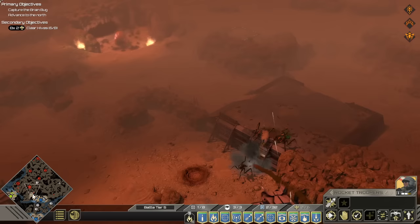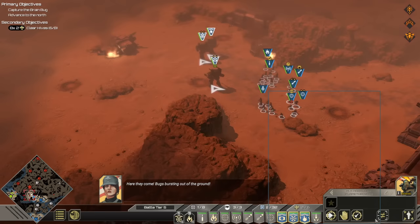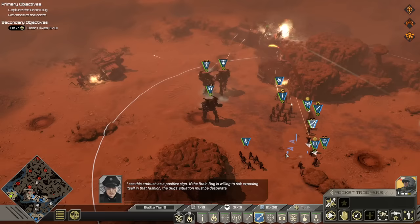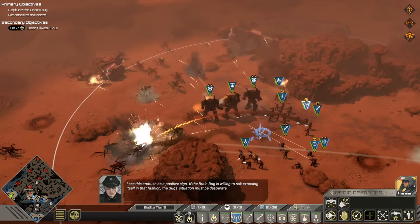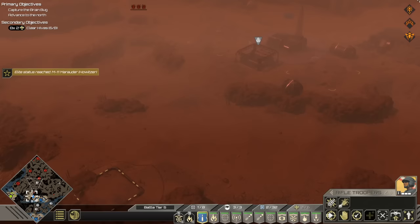I'm holding on to these supplies. Marauders lead the way, because lord knows. I will say the three Marauders don't really synergize very well — you want to make the Marauders that go with your group. Bugs bursting out of the ground. I see this ambush as a positive sign — the brain bug is willing to risk exposing itself in that fashion. The bug situation must be desperate. Oh good, we got some wave breaker support behind us too. Was that supposed to be a scary ambush? Don't make me laugh.